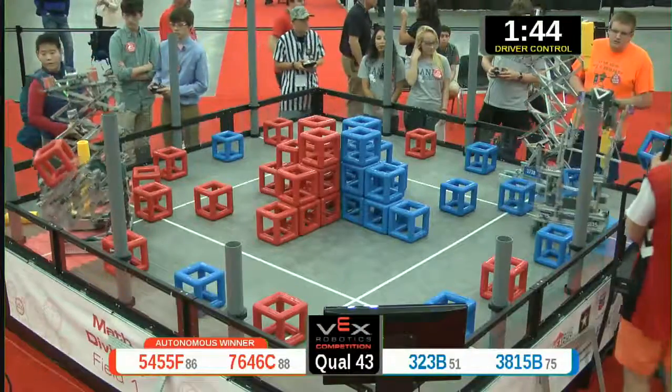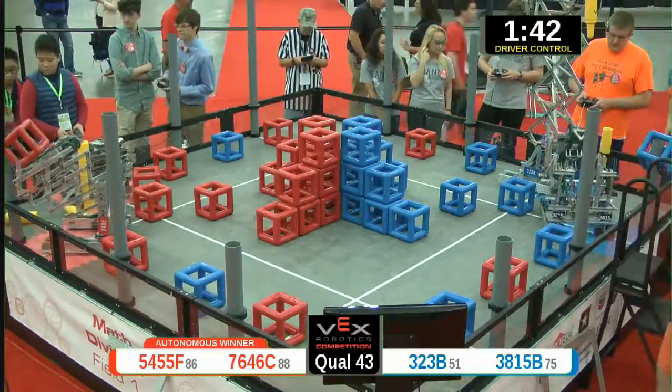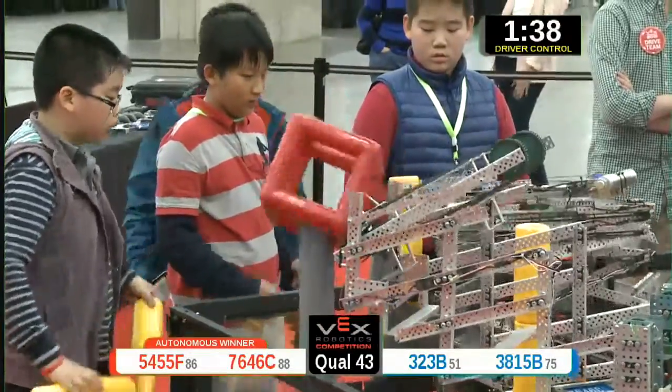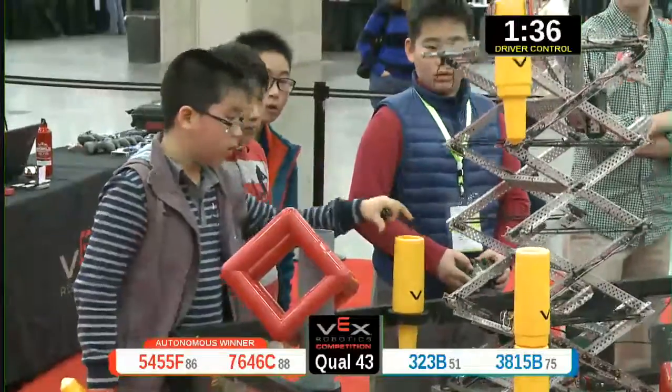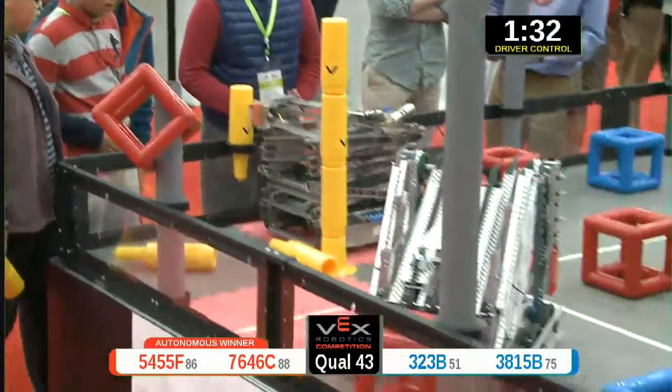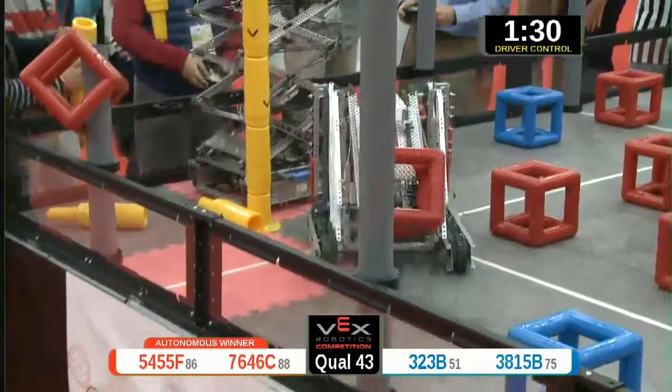Go. Up and running, drivers taking control. They knocked that cube on the blue side over, so now they can start building their skyrise segments. That's 3.23 feet. Swing and a miss on the first try. Red side going up — they got a three high skyrise.